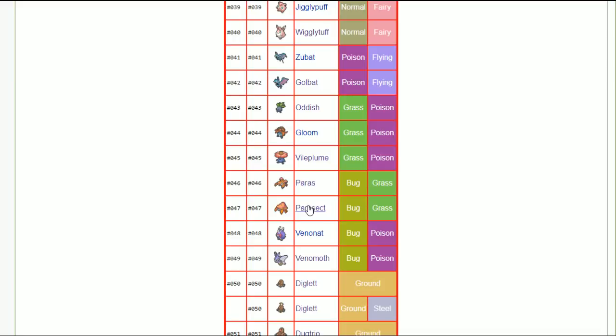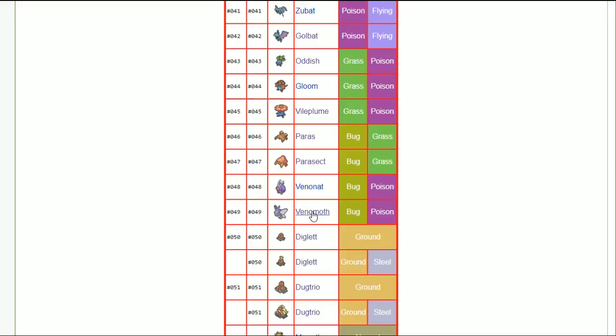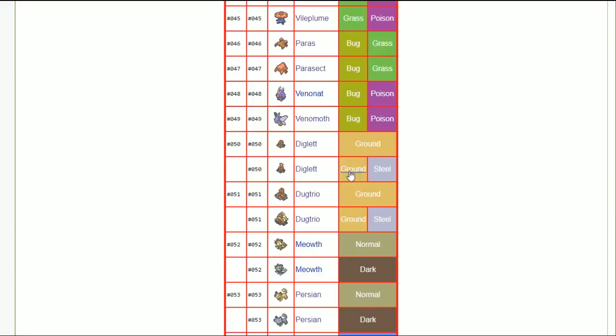Venomoth — we did the guide. You want timid nature because as you quiver dance you get into weird speed ties that you want to secure. Dugtrio — it's paper, frail, 120 speed. Jolly nature only. Same for regular Dugtrio. Alolan Dugtrio doesn't really do anything special, though some people talk about it as a toxic switch-in with its steel typing and 110 speed.